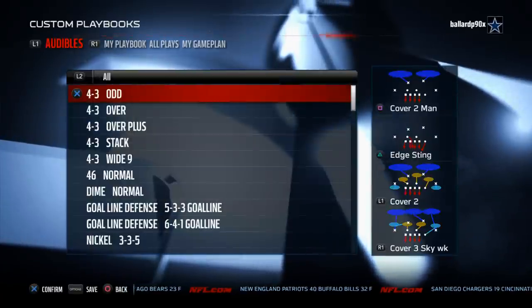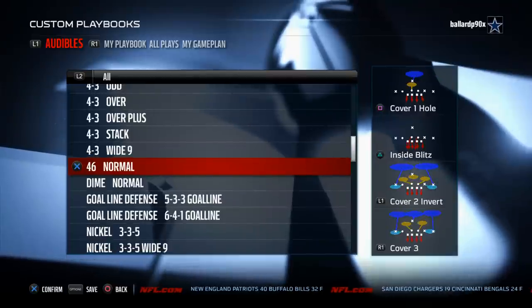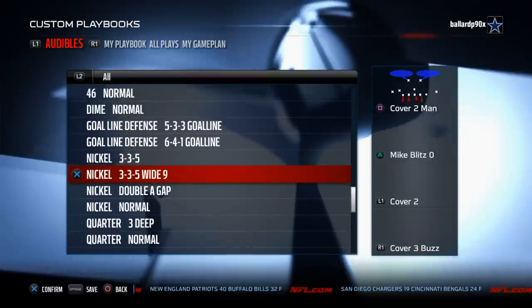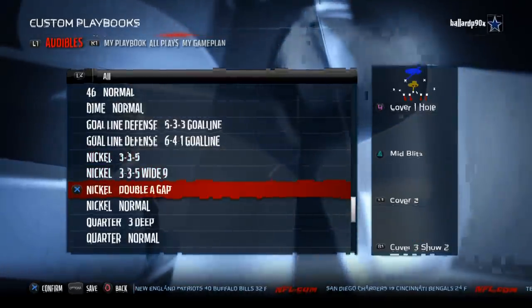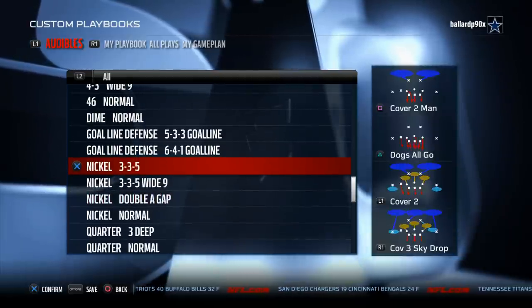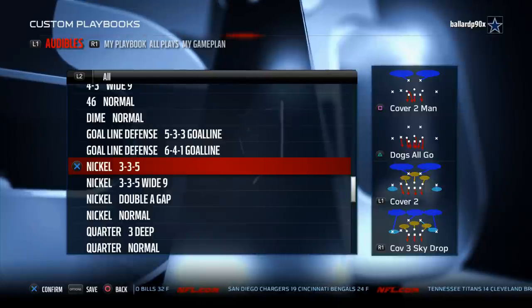Number five on our list is the Cincinnati Bengals defensive playbook. The reason we like this is it gives you a lot of really good 4-3 formations, a 46 normal which is really effective this season. It also gives you the 3-3-5, the 3-3-5 wide 9, the double A gap and the nickel normal. In my opinion a really good nickel package here. If you're wanting a 4-3 playbook, this for my money is the best that you can do.